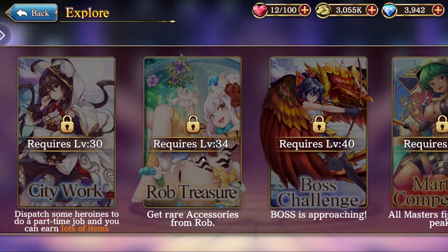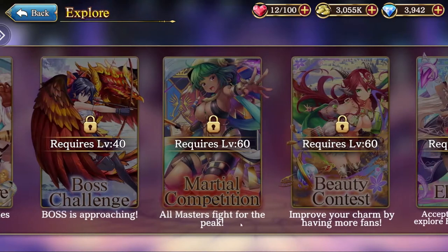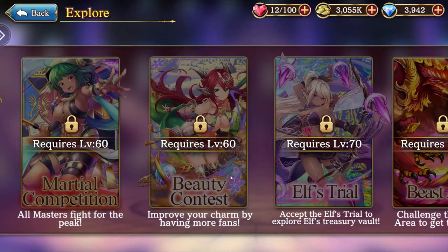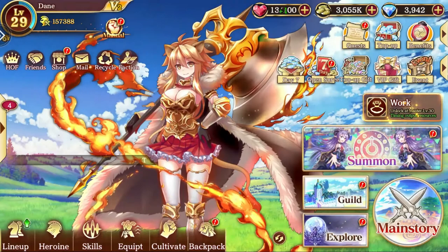Rob Treasure is your gear dungeon coming at level 34 — you fight varying bosses in varying dungeons to get your gear grind going. Boss Challenge will get you materials for all kinds of stuff and gear, and they're boss fights, which is sick. Martial Competition is brand new to the game — all masters fight for the peak, it kind of sounds like tryhard PvP. Beauty Contest is in the house — improve your charm by having more fans, I have no idea. Elf's Trial is a labyrinth mode to get crazy loot, and I love a labyrinth mode. Beast Area is where you fight crazy beasts — it's a new system to get yourself a beast unlocked.